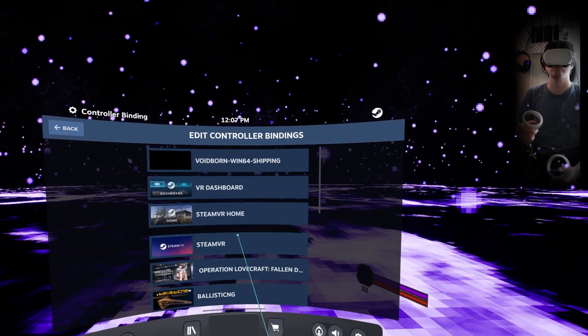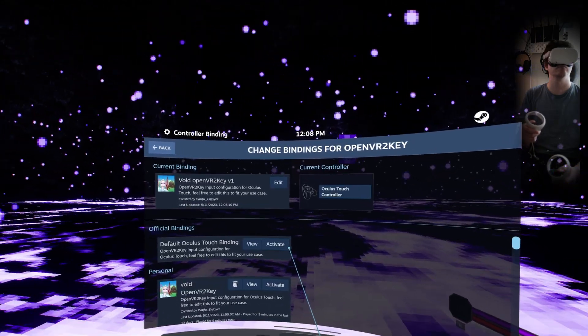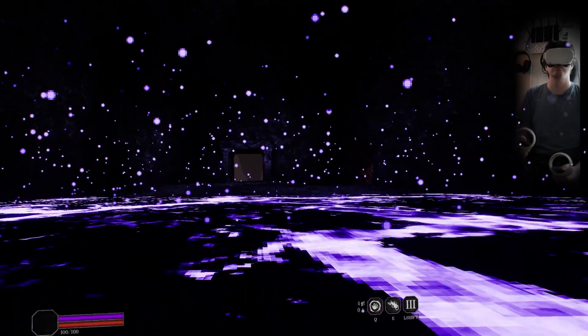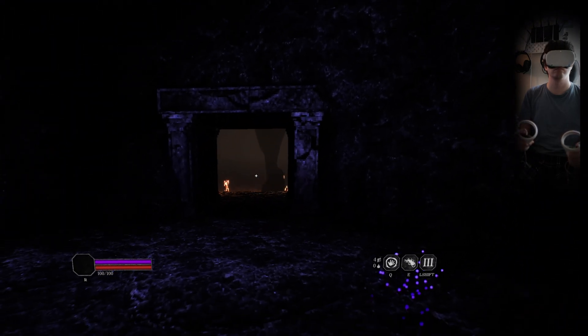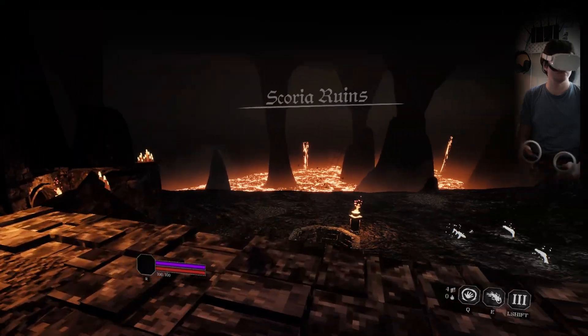To get around the motion controls I'm using a program called OpenVR2Key. So I'm using OpenVR here, not OpenXR. This allows you to map OpenVR controls to keyboard button presses.